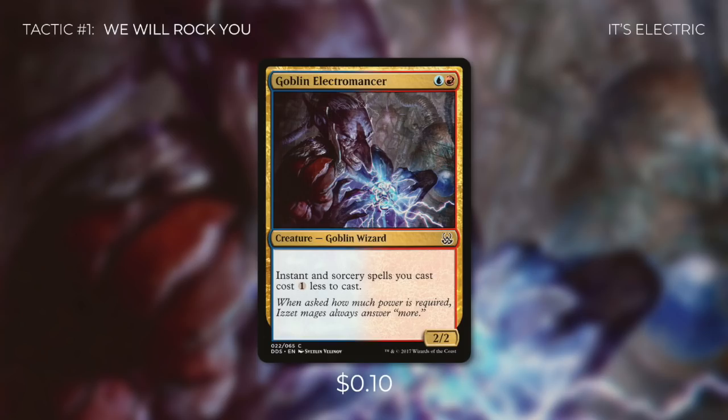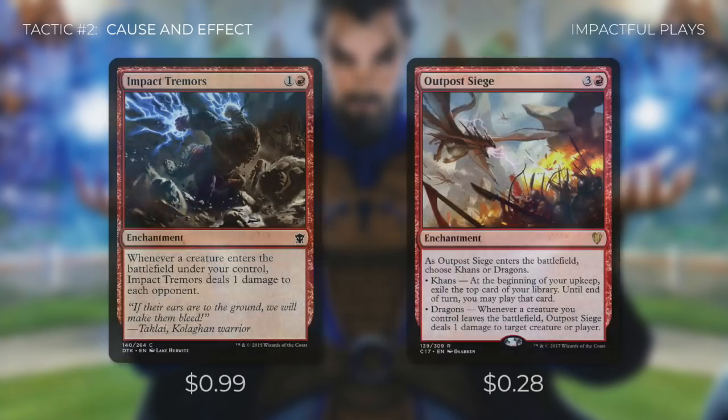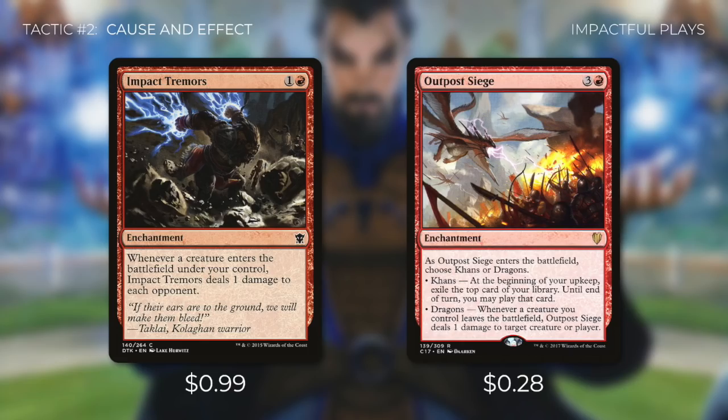Tactic number two: Cause and Effect. Naban, Dean of Iteration has: if a wizard entering the battlefield causes a triggered ability of a permanent you control to trigger, that ability triggers an additional time. We run a ton of wizards with ETB effects, so with Naban in play they trigger twice. He also doubles Impact Tremors — an enchantment that deals one damage to each opponent whenever a creature enters under your control. Outpost Siege offers two modes: Khans exiles the top card each upkeep for you to cast, and Dragons deals one damage whenever a creature you control leaves the battlefield. Both modes are key for our combos.